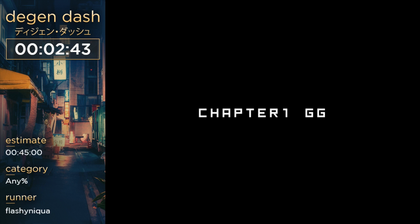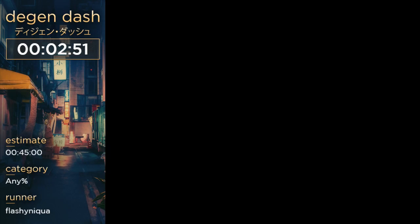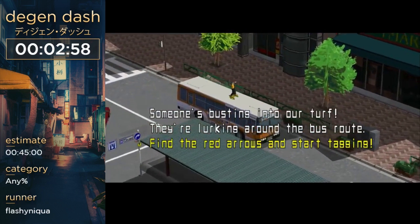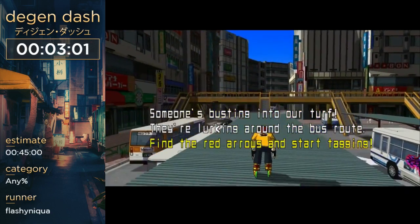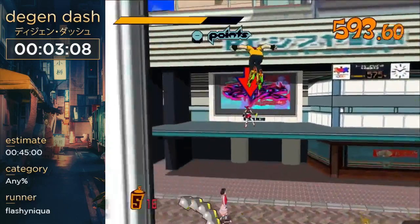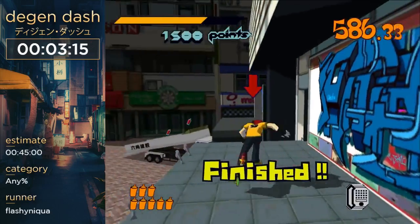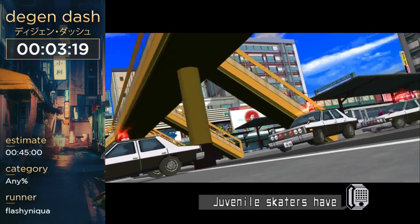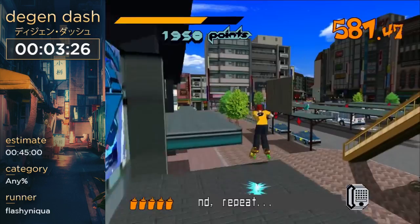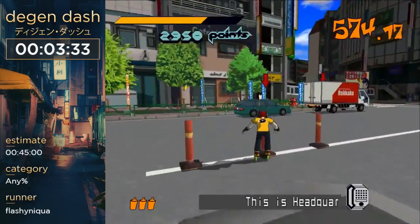So now we're going to start the first level, which is called Shibuya GG. It's pretty fast. I'm going to be picking Beat. We choose either Beat or Tab for the speedrun for most of the levels — we'll pick another character in the second chapter. The reason we pick Beat or Tab is because Beat holds 20 cans and Tab holds 30. Depending on how many cans we need, we'll decide. Some runners just like to play a certain character based on their spray direction — it's kind of personal preference.